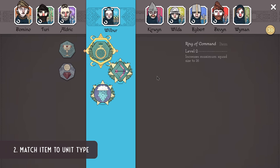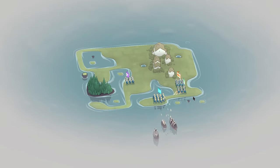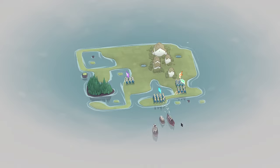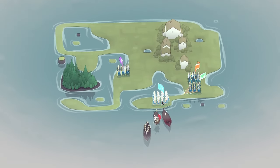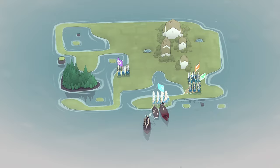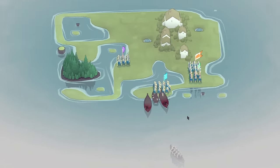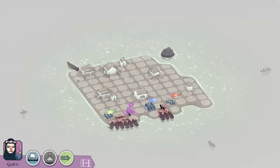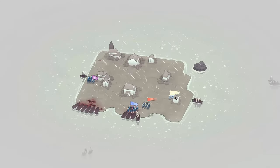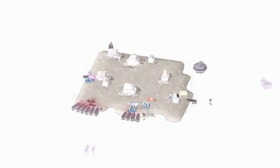Think about which items suit which soldier type. For example, the Ring of Command is most effective on your archers. Level 1 Ring of Command increases your unit size from 9 to 12, and when you upgrade it to Level 2, it increases to 16 — a huge unit. You can use it on pikemen or infantry and they will definitely be better; however, the payoff compared to putting it on archers is not nearly as strong.